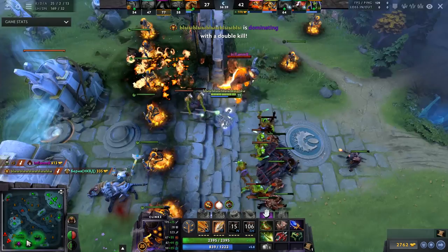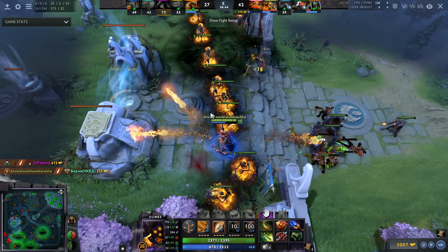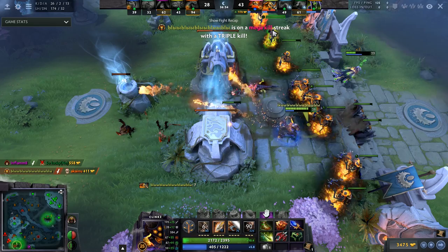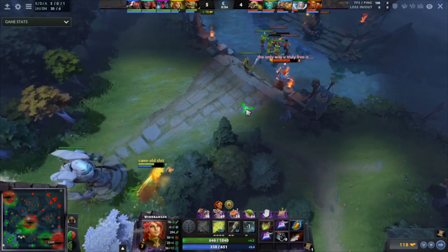The Clinkz Aghanim's is just a perfect item build — it gives you a nice bit of mana pool which you kind of lacked in the past, quite a bit of damage, and some tankiness. It's really what Clinkz needed. If you haven't played Clinkz mid or Clinkz safelane, give it a go. It's quite easy — just throw your ult down, build up to an Aghanim's, then come out of invis and you have two skeletons to shred people apart.